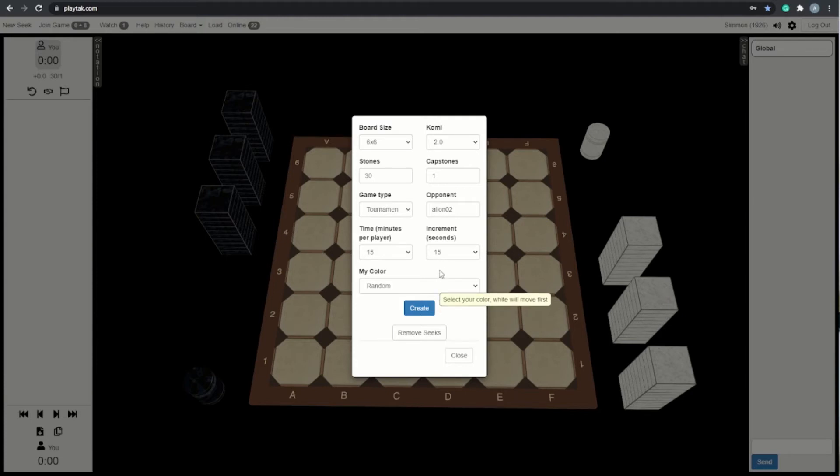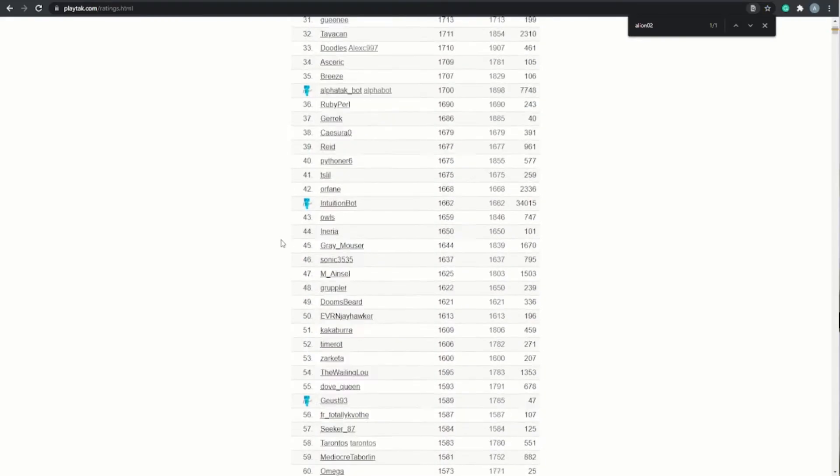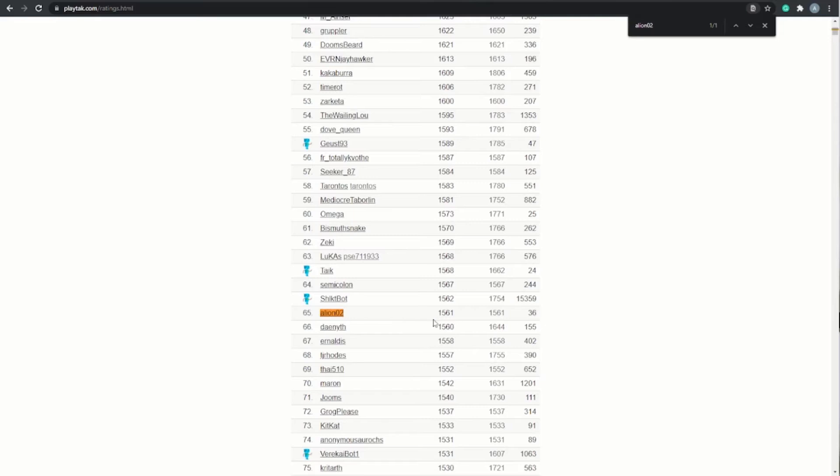Alion O2 is a very strong competitor. He is rated at 1561, he has 36 total games played, which is very low, but he did start back in August, which is two months to the day prior to this match, and he's played quite a few games on the Discord asynchronously. Go ahead and check out the description below for the link to the Discord server where you can play asynchronous games — those aren't counted towards the rating, and they're a great way to learn the game and play at your own pace.